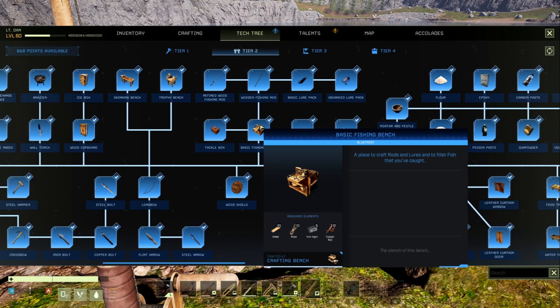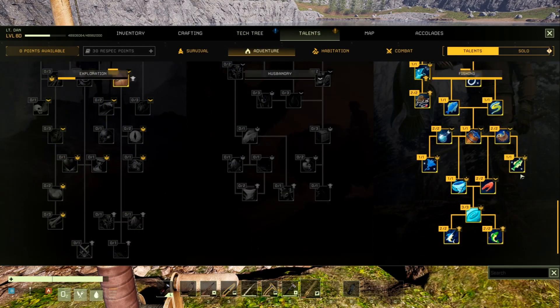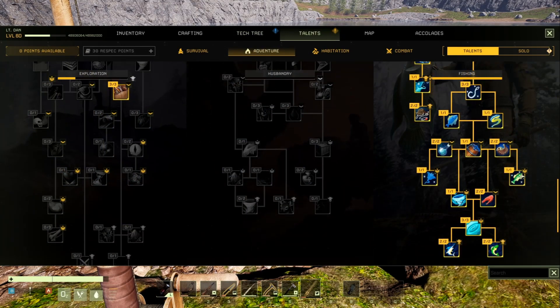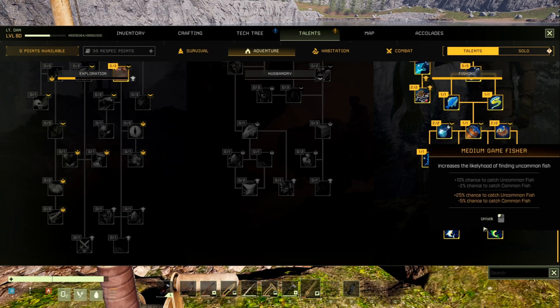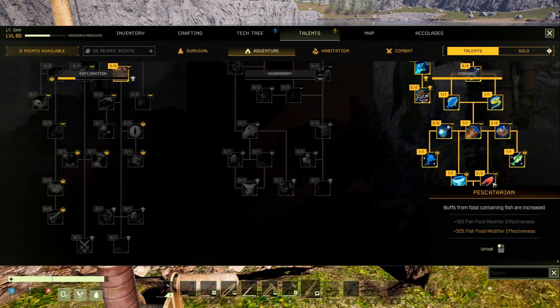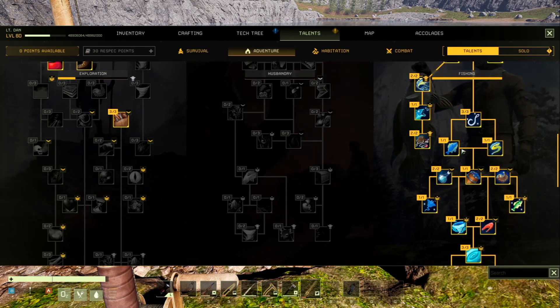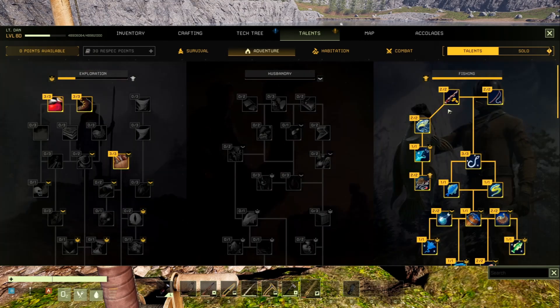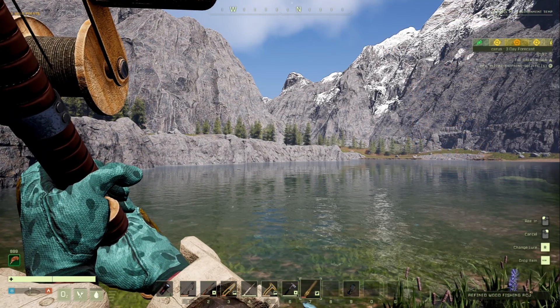Also keep in mind there are fishing perks if you decide to go into them, though they aren't necessary to get every fish in the game. Most of them just kind of increase the rarity and size, so if you're looking for really large fish you might be advised to go with a character that has fishing perks. You could take a look at them any time by going to Talents.